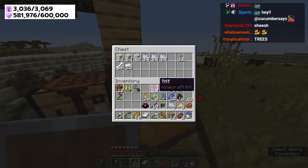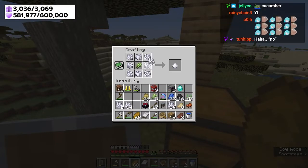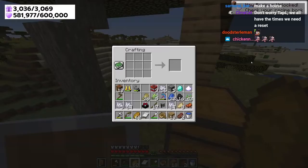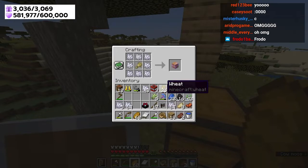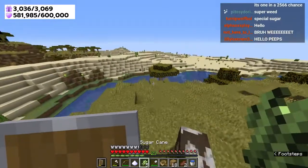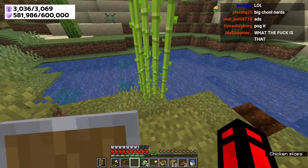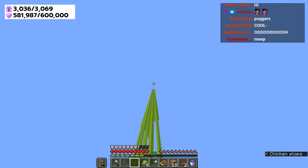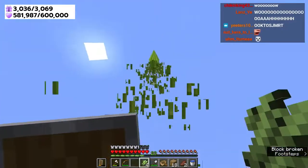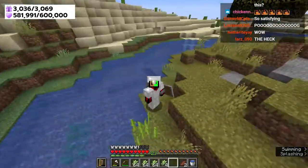Now that we have our wheat and sugar cane along with a lot of bone meal, we're going to make the custom crafts. We put bone meal with sugar cane in the middle - sugar meal. Right click on a sugar cane to make it grow. There's also another custom craft with the wheat - super wheat. Right click two cows to make them have babies. Let me right click this wheat. Oh! Skyscraper sugar! That's absolutely satisfying - we got like three stacks of sugar cane from one.